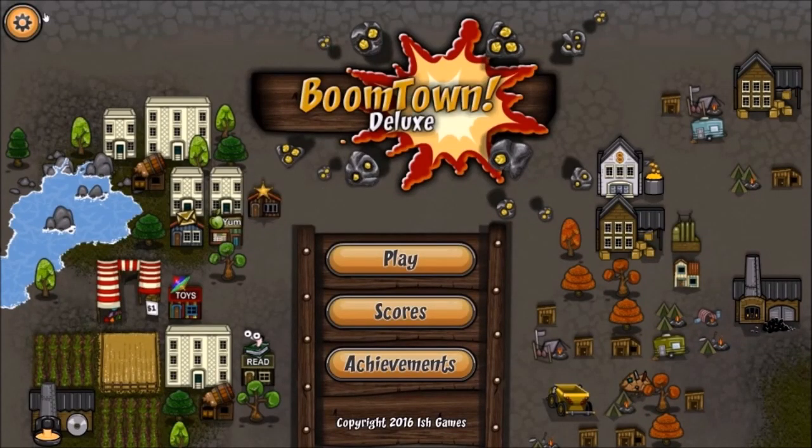Hey folks, this is Vince with Ads Gaming Addiction, and today we're going to check out Boomtown Deluxe. This is a game that you can find on Steam for about $6. It's important to note that I just got my press key today, so this is going to be a first impressions video.